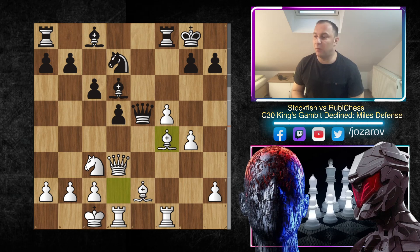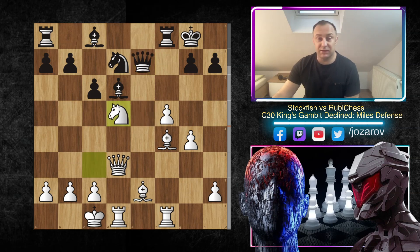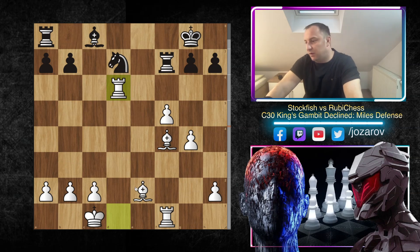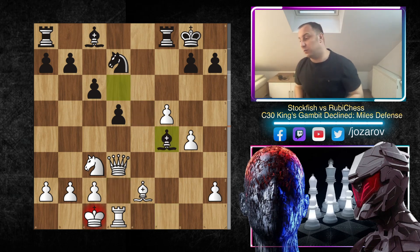Stockfish played the beautiful move Bf4. The problem is you cannot even play Qe7 because of the tactical shot Nxd5. After cxd5, Qxd5 comes with check, then you have to cover, Qf7, Qxf7, Rxf7, Rxd6 — look at this position, the bishop pair is on the board but White has two extra pawns, so it's a completely lost game. After Bf4, Ruby Chess was forced to play Qxf4, Rxf4, Bxf4 — and from move 16 onward the game is basically over for Black.